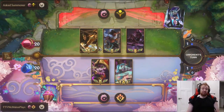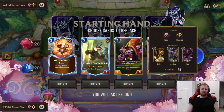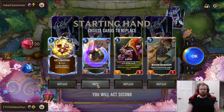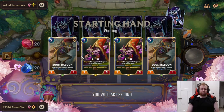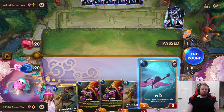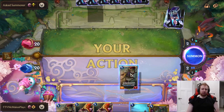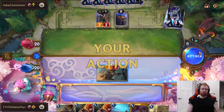We're up against one of the best decks in the game. Sivir Action Zed I think right now is at the forefront being the best deck in the game, so it's going to be a pretty hype match. For the mulligan, I think we're going to keep Boombaboon and Lulu. We can buff the Flame Chompers but we'll get a generated one. Going for a one-drop here would be nice - I guess we have more Baboons, more Lulus. We have Jinx to refill for later so that's pretty good.